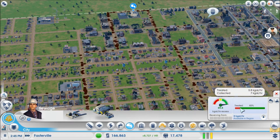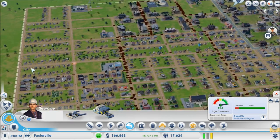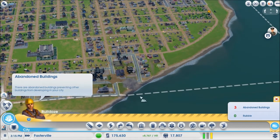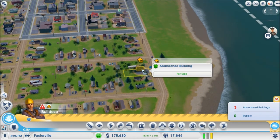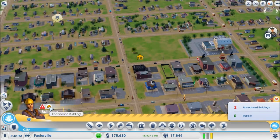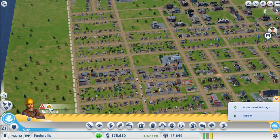81% treated, 83% treated — these are great services for the city. This is an absolute must-build. Now I can go ahead and bulldoze the old outflow pipe since we're not using it. I didn't realize I had this many abandoned buildings — let's bulldoze them.